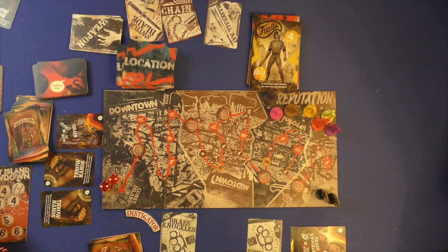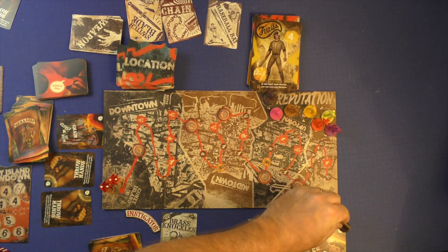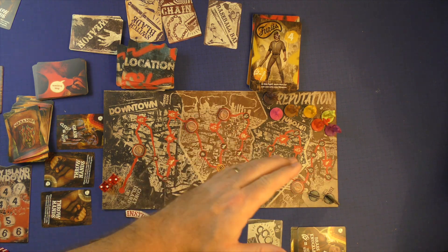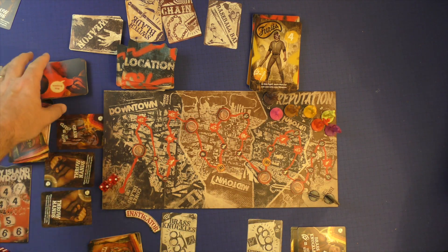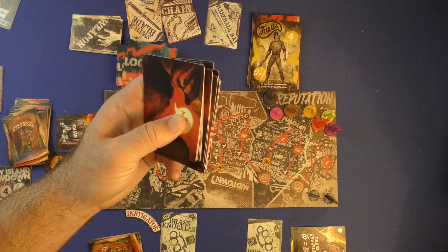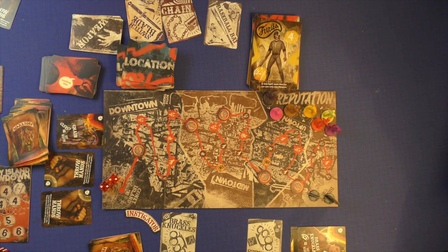That's a quick overview of how you play the Warriors. You start with a fight phase at the Bronx, then move into the city phase, fighting as you come along the fight phases or if you get threat cards that require you to fight. And that's how you play the Warriors.